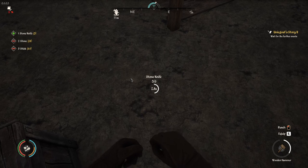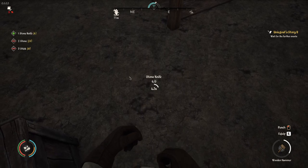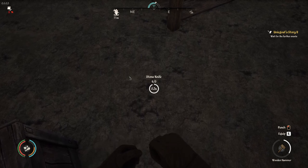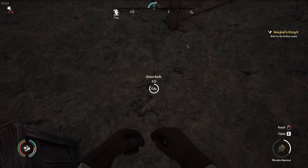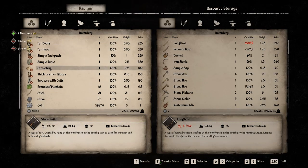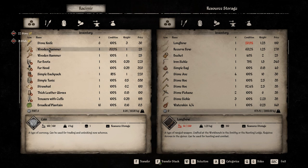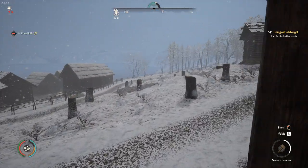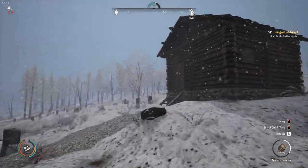Halfway there. We'll upgrade this lumberjack we just finished, and then we will upgrade the lumberjack across the river as well to level two. Then we should have four lumberjacks instead of the three we have currently. Let's go destroy that hut over there.